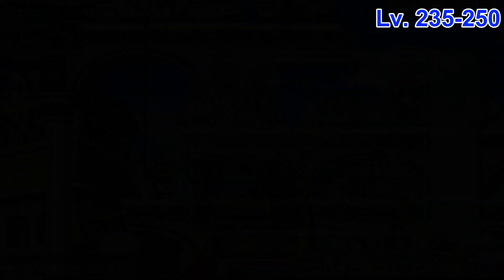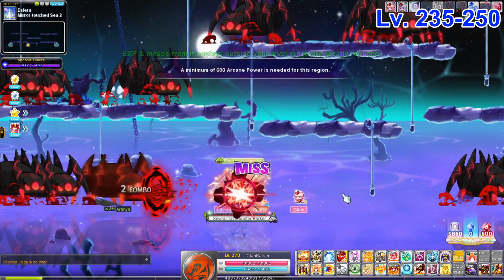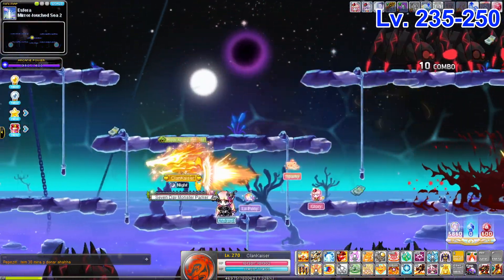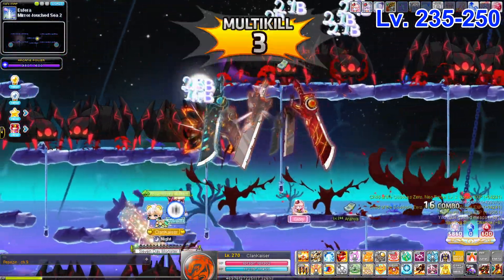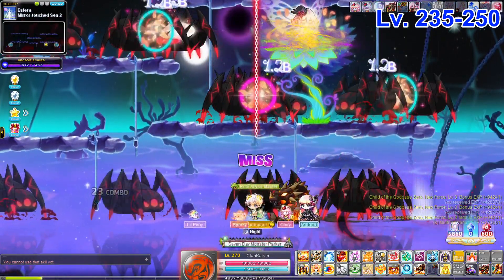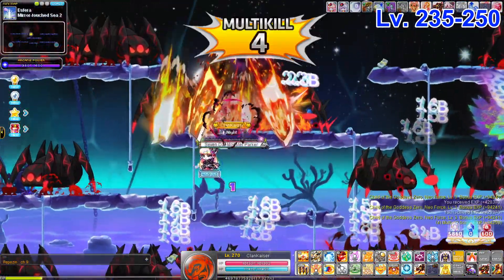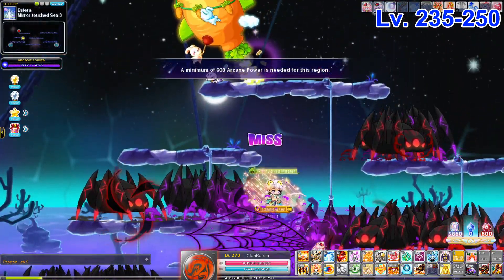Moving on to Esfera — it's not the best training region by any means; Arcana setups are way better. But it's an option for stronger players. Your rotation will basically be clockwise or counterclockwise. Place your summons — for example, a Lucid Soul on one platform to hit the top two, then another summon elsewhere — and focus on clearing portions of the map. It's a decent map overall.